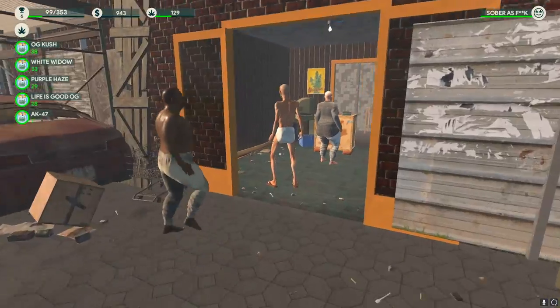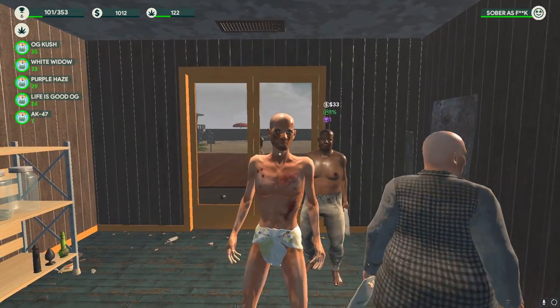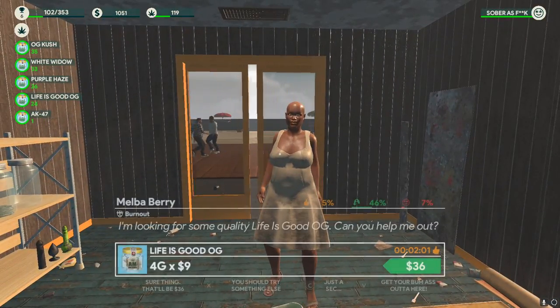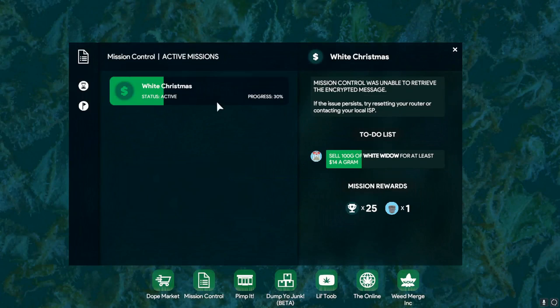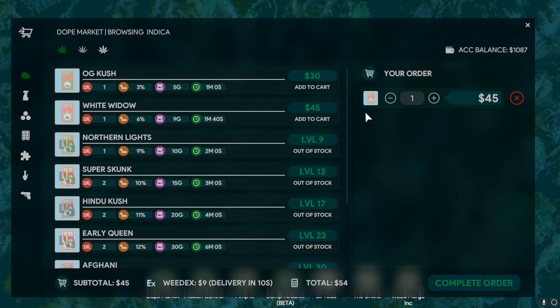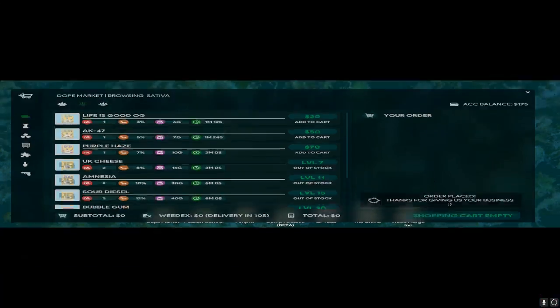That was 3 bucks more than what the sale was for because the shop price might be only 10. I need to order some AK and some more White Widow. I feel as though that's probably the end of this episode. We've done quite a bit - we've got into two new plants: White Widow and Purple Haze. Purple Haze and AK are probably the two best plants at the moment for money. AK sells for 12 bucks and Purple Haze sells for 13 bucks a gram. I'm glad we got into them.